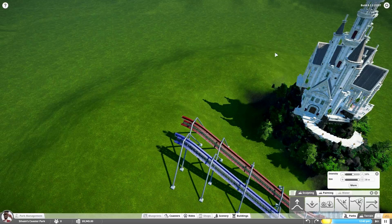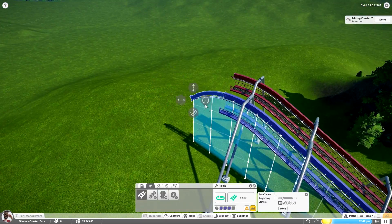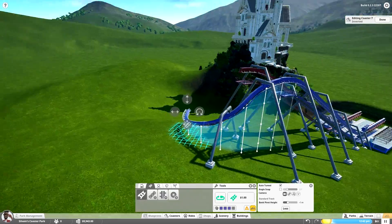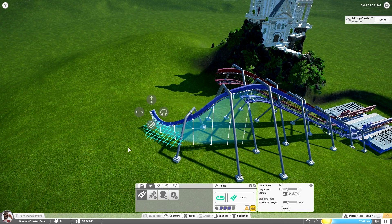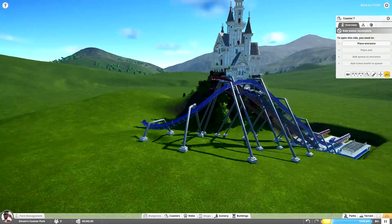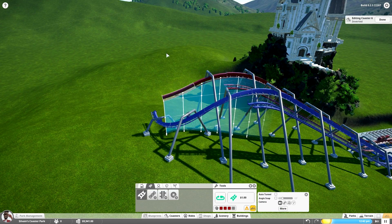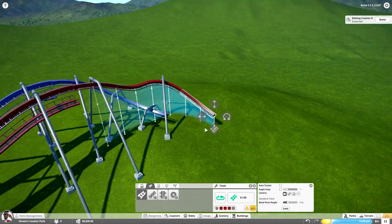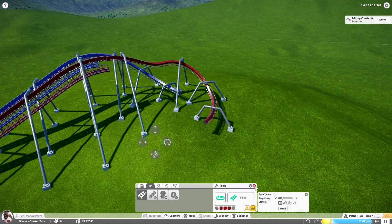It basically boils down to a lot of inspiration from Nemesis and Dragon Challenge. I've talked about Nemesis a little bit in the last video. It's one of the best inverts in the world - it's in Alton Towers, and it's a really beautiful terrain-conforming invert. It never gets really high from the ground, but it still has pretty heavy layouts and beautiful scenery and path interaction around it as well. I took a lot of inspiration from Nemesis for this ride, and there's actually quite an ode to it in the elements of these coasters.